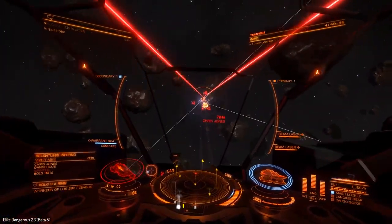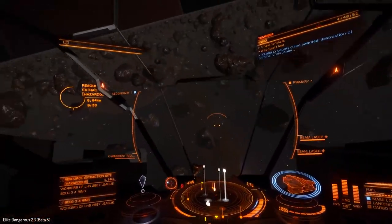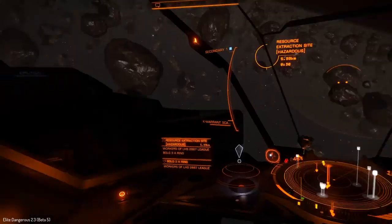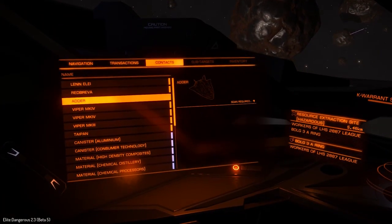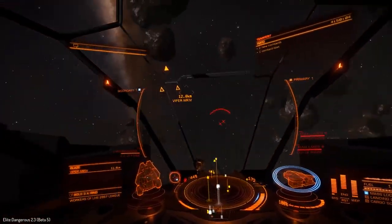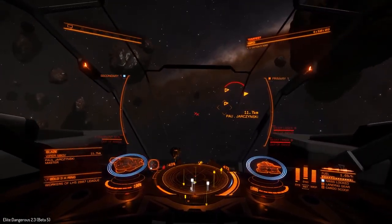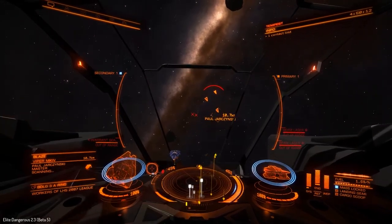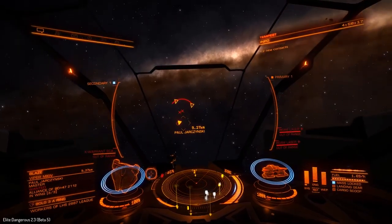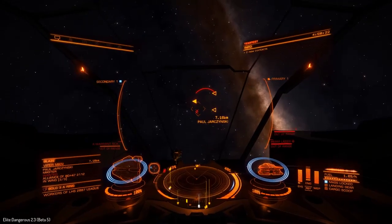We've only got class 5 shields, and they are bi-weaves. I have not changed the shields — I only changed that one shield booster, so if anything the shields are slightly weaker than they would have been. We have a whole bunch of Viper Mark 4s and they're probably going to be in a wing. We also have the grade 5 dirty drive tuning upgrade on this thing, so it's really fast now — I got up to 475 meters per second. Here is a wing of three Viper Mark 4s; let's engage this whole wing.